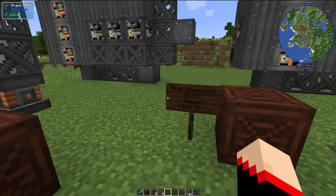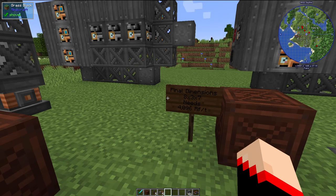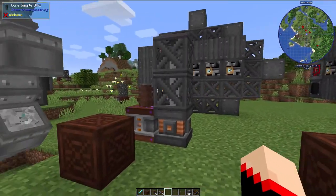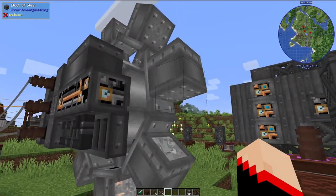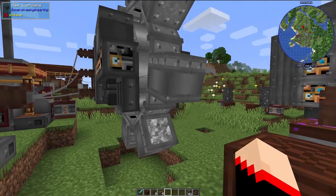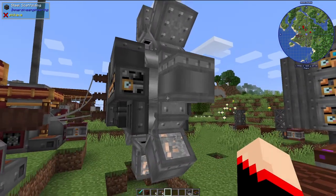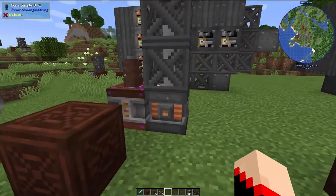The final dimensions of the excavator are eight by three by seven, and it needs 4096 RF per tick — yeah, that's a lot. It's actually two pieces: the excavator part and the wheel. It can be confusing to build them separately, so I recommend building them together, though you can technically build them independently.